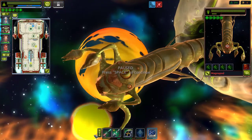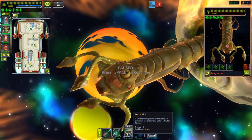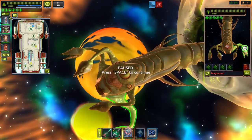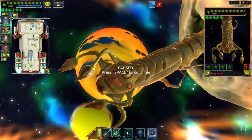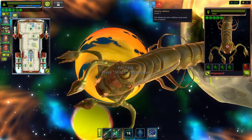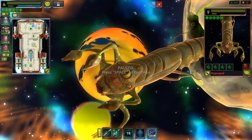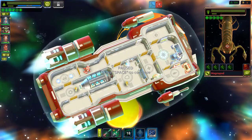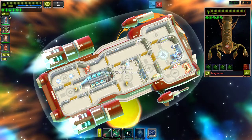We're attacking with both weapons. Force fire increases damage dealt to the selected enemy system up to 150% for 10 seconds. Hyperspace fluctuation prevents jumping, and dangerous star radiation may cause fires on board. That brain stress looks horrible — switching back to our ship.